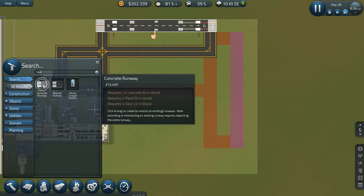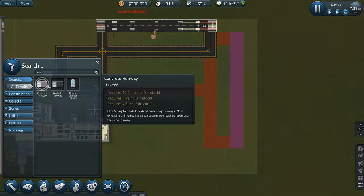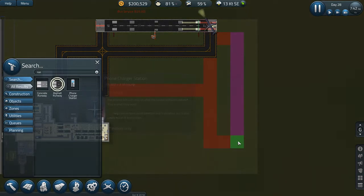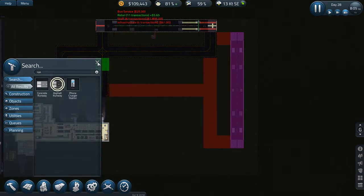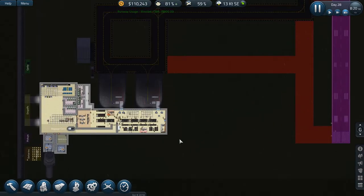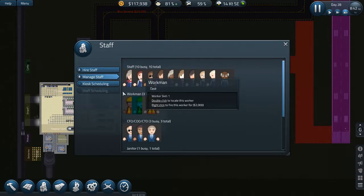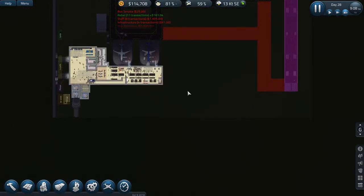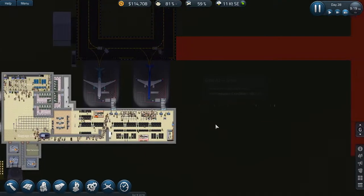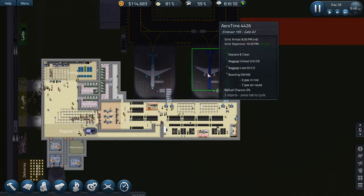Runway concrete costs 14,000 — why does it cost more to create concrete? Let's go with the asphalt and a 90-tile runway. Let's get it built by our workers. We don't have a lot of workers — I think we just have three of them. I'm going to hire three or four more workmen and let them start working. We're making money out of our gates and should be making more once we have one more gate.